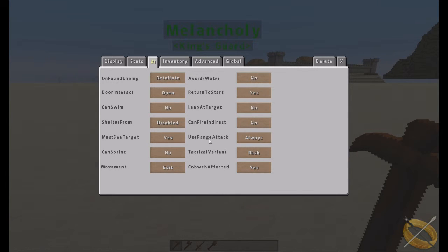'Use range attack' means if the option is available, the NPC will always resort to ranged attacks first, switching to melee only when the target gets too close. 'Tactical variant' determines how they go into battle. The default is rush — they run straight at their target. You can also set dodge, where the engage distance determines when they start fighting while trying to dodge incoming attacks.